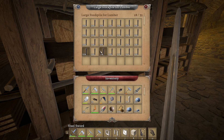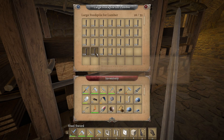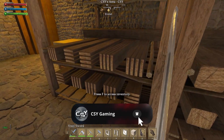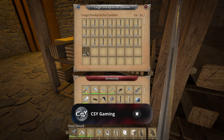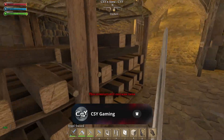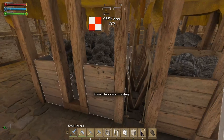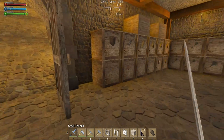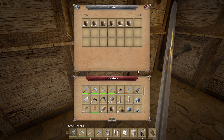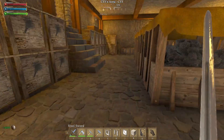Hello everybody, this is CSY coming at you with more Medieval Engineers. Thanks for joining me today. We have a big episode to start out with here. We're gonna build a tavern - not an inn and tavern together, just a tavern, and then we'll make an inn separately.